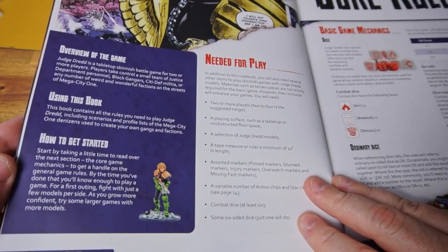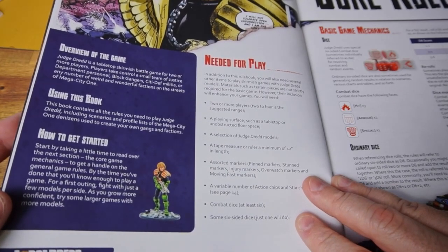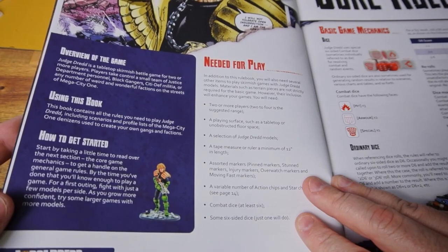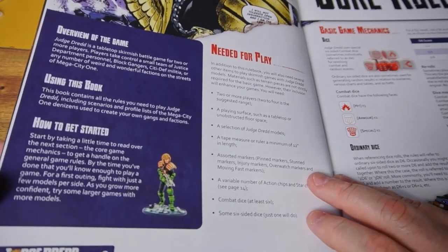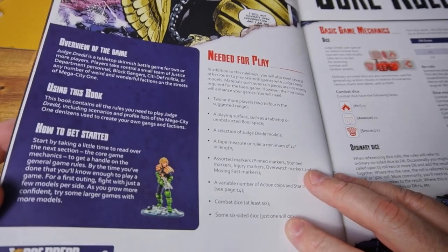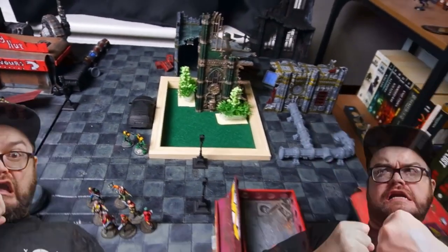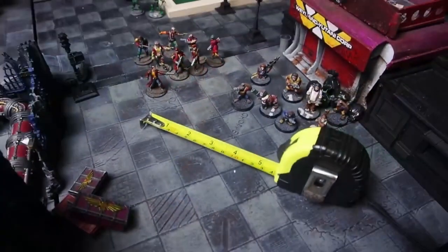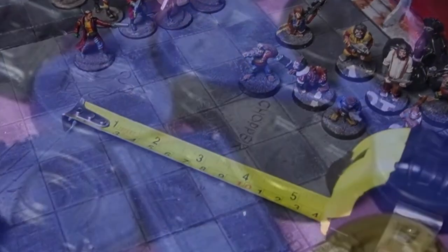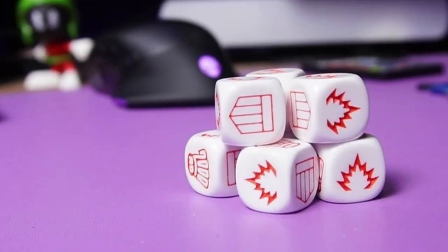Overview of the game: Judge Dredd is a tabletop skirmish battle game for two or more players. Players control a small team of Justice Department personnel, block gangers, city death militia, or any number of weird and wonderful factions on the streets of Mega City 1. What do you need? You need two or more players, a playing surface — they ideally aim for a 3x3 size — a selection of Judge Dredd models, a tape measure or ruler with a minimum of 12 inches, assorted markers, a variable number of action chips and star chips, the combat dice, and a six-sided dice.